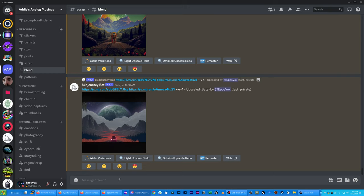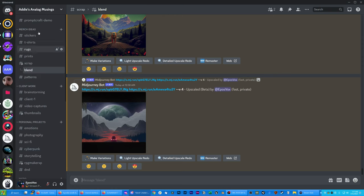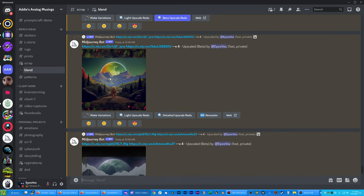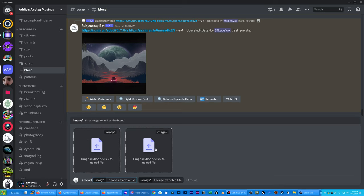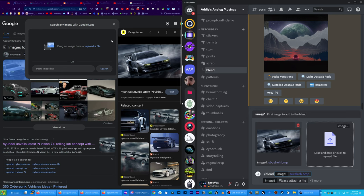To use blend, I have a whole private server set up for Mid Journey usage and other AI-related things — I have a video linked below on why you want to do that, but it helps me keep track of what I'm doing. You just type slash blend. You can use it with Mid Journey or Niji Journey, and you have up to five images you can combine. It has a drag and drop field, so you can just drag images from websites. Drag the image over — bam, it loads right up.